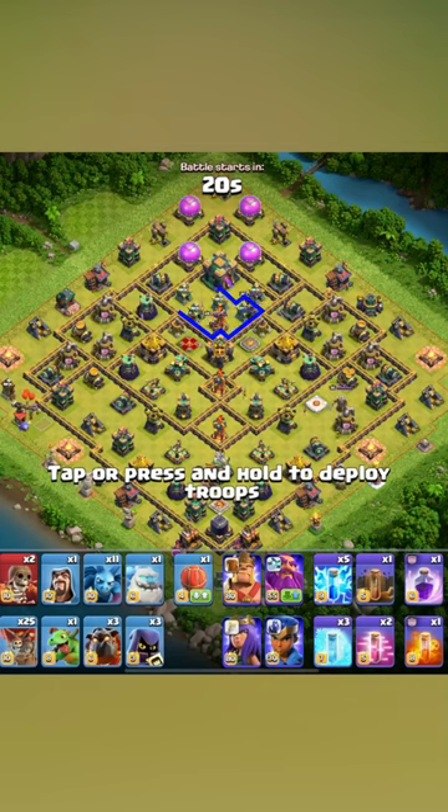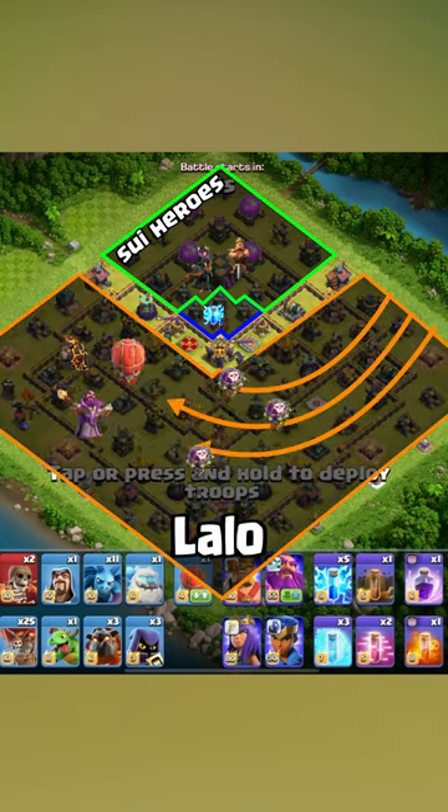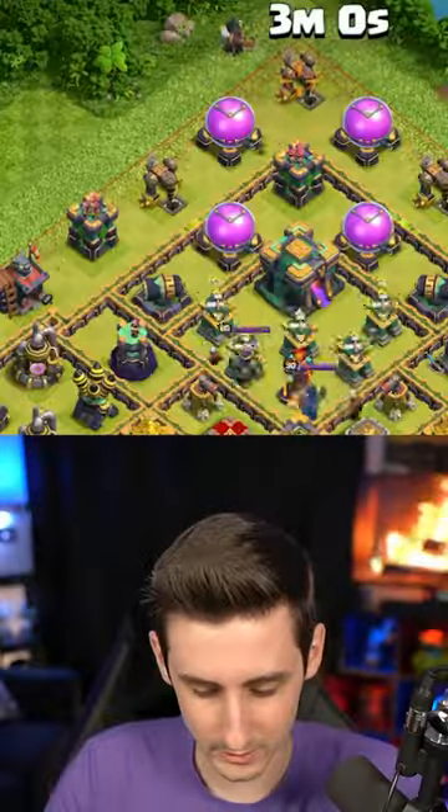Let's go ahead and take out the single target inferno with the builder huts and try to damage the enemy. Send our queen into the town hall and then our king to the left side a little bit, then lalo towards the bottom over the eagle into the double infernos — that's gonna be interesting. Queen to the top.